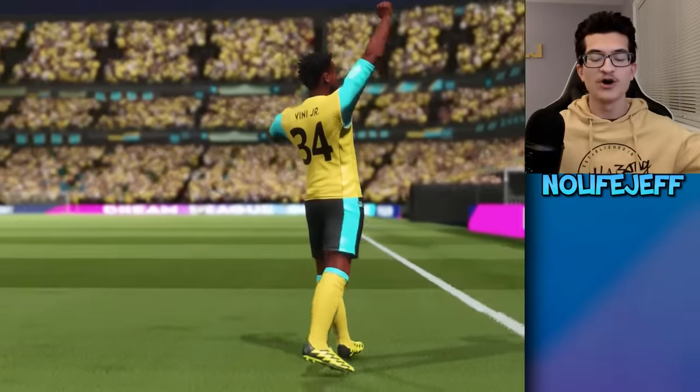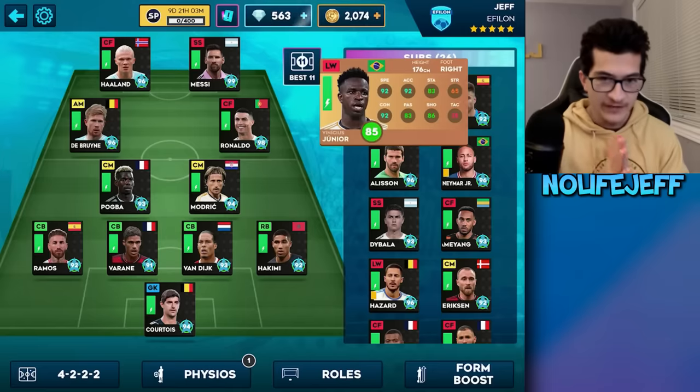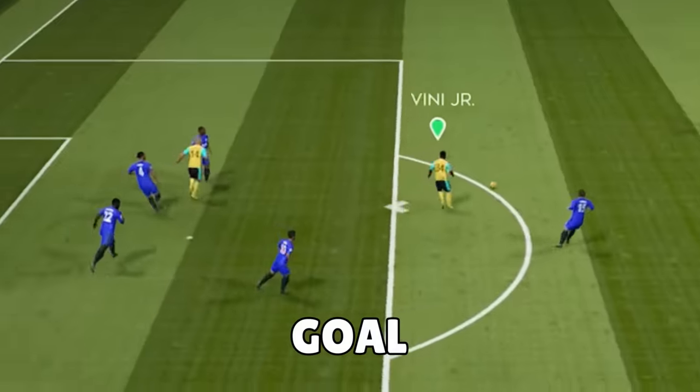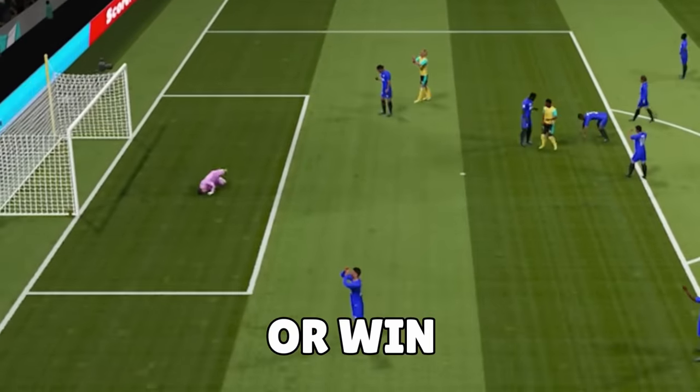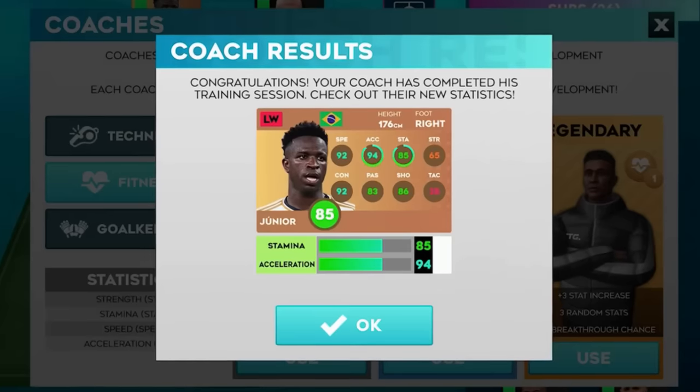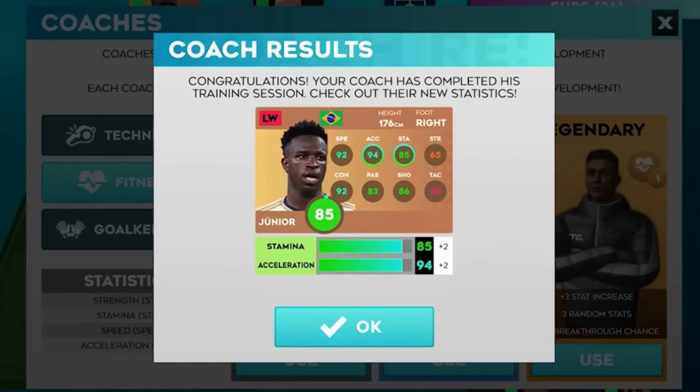Vinicius Jr., welcome to the team. Here he is in my team, and we're going to put him at left striker and go into Division 1, where every goal, assist, or win will earn me the coaches to upgrade Vinicius Jr. I also have to upgrade him to 95 overall in only 5 games, or else I have to release him and I don't get a max Vinicius Jr. on my team.